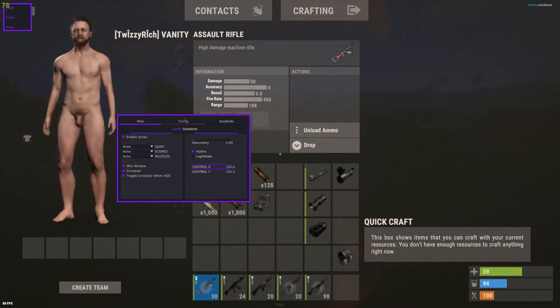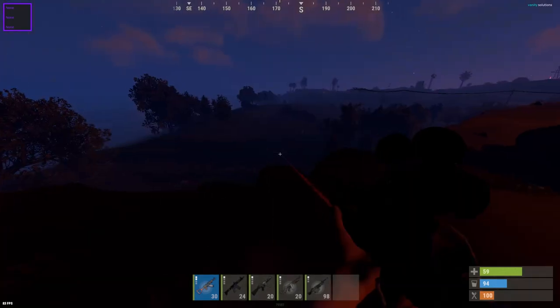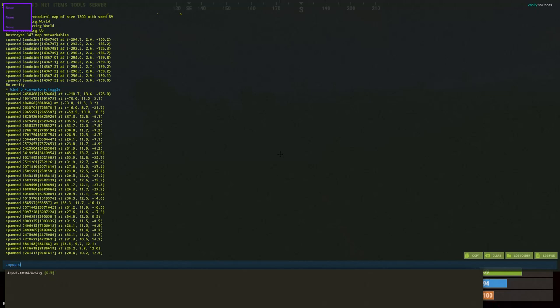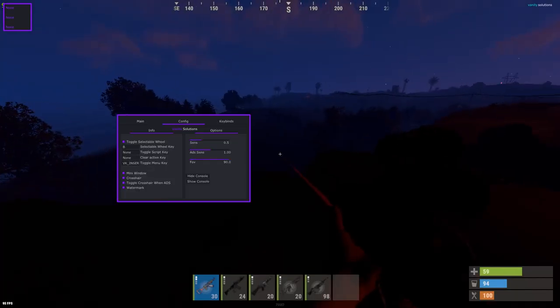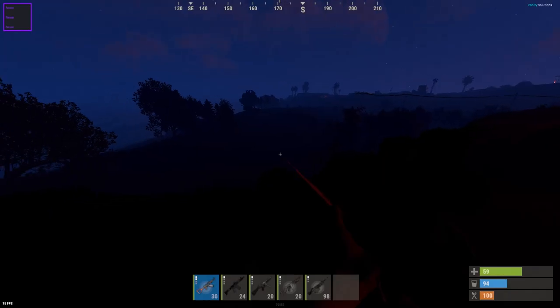With these settings you want to set them exactly as they are in game. If you go into your console, that's how you get your sensitivity, your ADS sensitivity, and your FOV. You want to set all of those in the script to match what you have in game, and then it'll control your recoil perfectly.